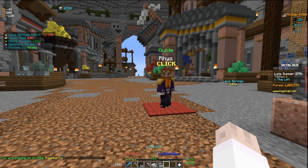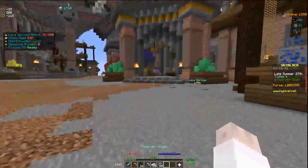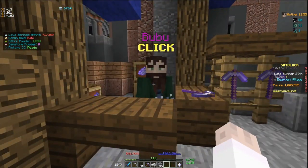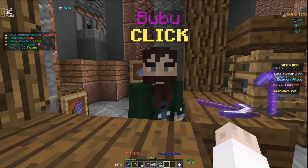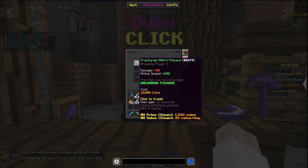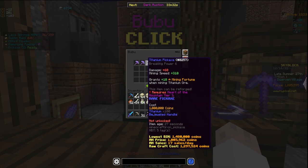One very important note for iron men specifically: you won't be able to do titanium commissions unless you buy a pickaxe with a higher breaking power than the diamond pickaxe. Talk to this guy and buy a fractured mithril pickaxe for 10,000 coins. I would recommend enchanting it just like the diamond pickaxe to save yourself time, because titanium is very important for completing commissions.